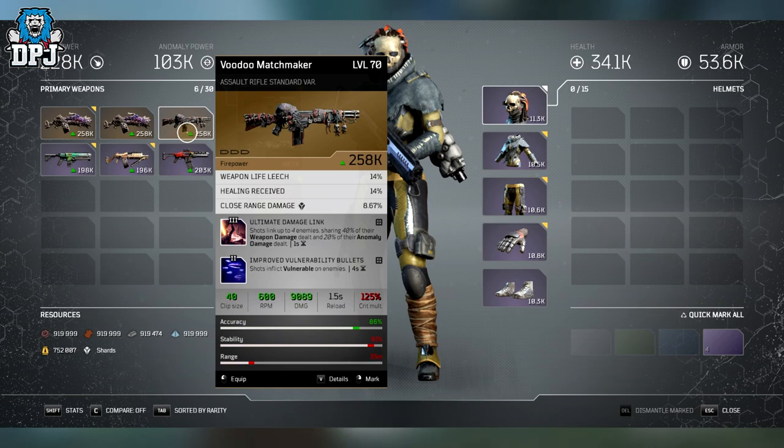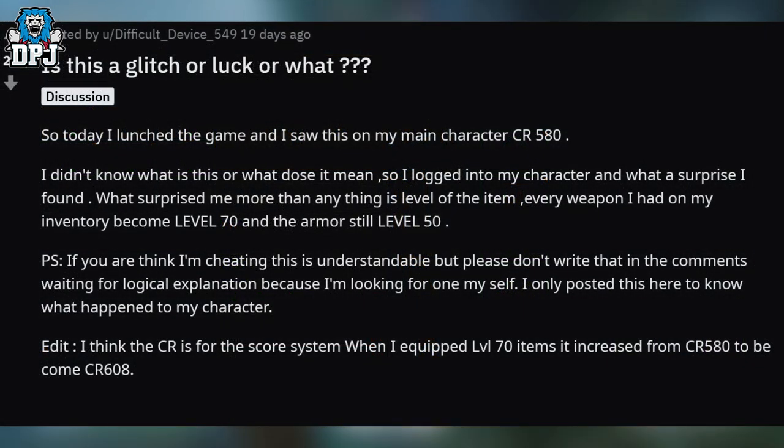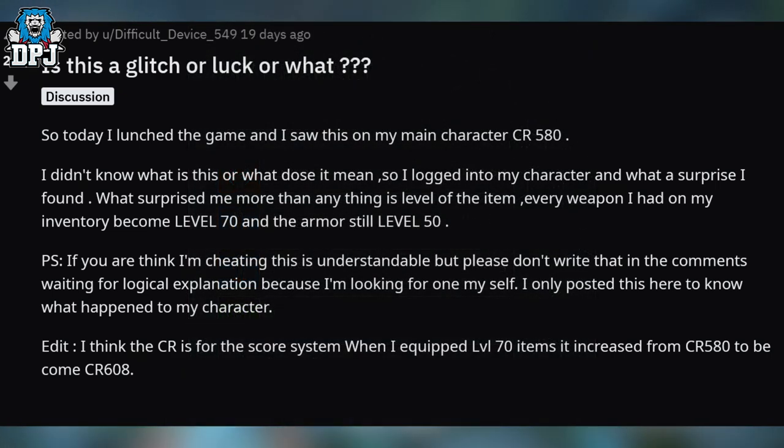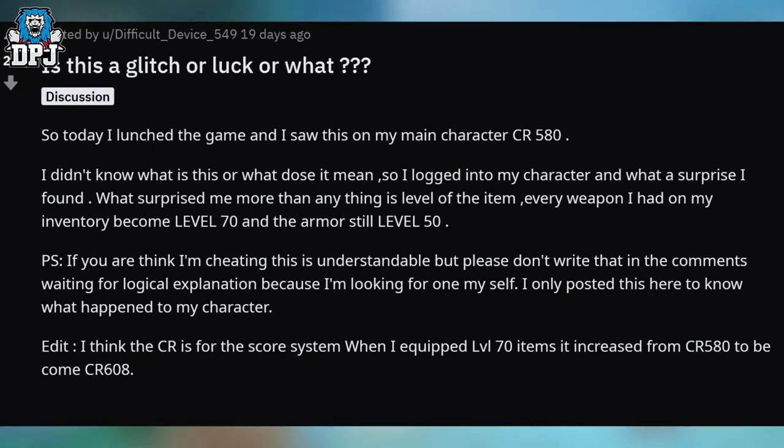He goes on to mention what many people think this is — the result of cheating — and it's understandable; it was my first thought too. What happened was he logged onto his game and noticed it stated next to his character, where it normally says 'level,' it said CR 580. When he logged in he had level 70 weapons. These could be the result of a hacked or modded lobby, which many people believe, but this person states he wasn't involved in one.